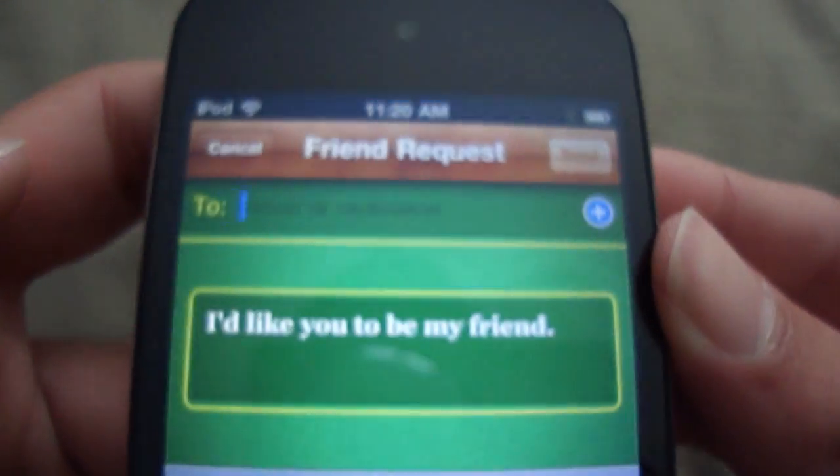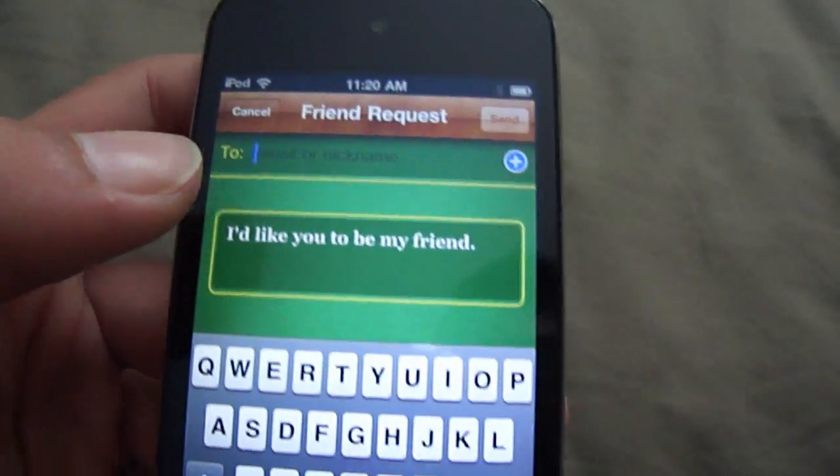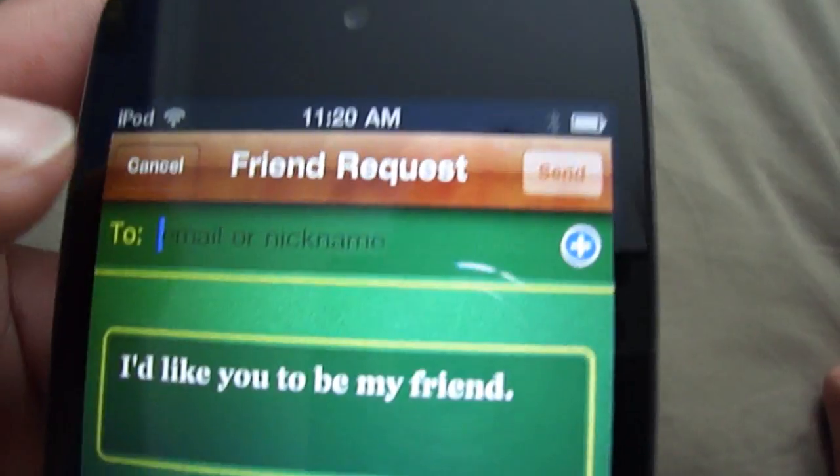You can also, by clicking the plus button here, add friends and send requests. You send an email or nickname, a message, and you just click send up there. Just going to cancel that.